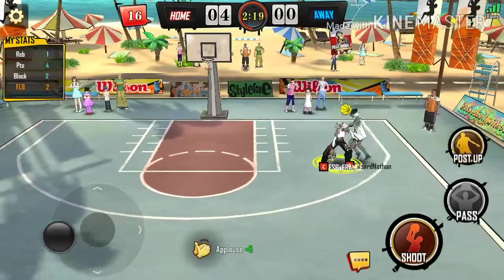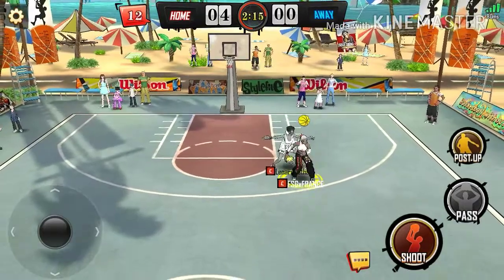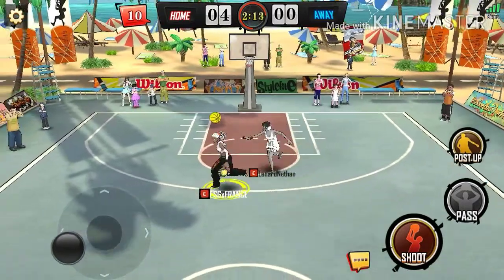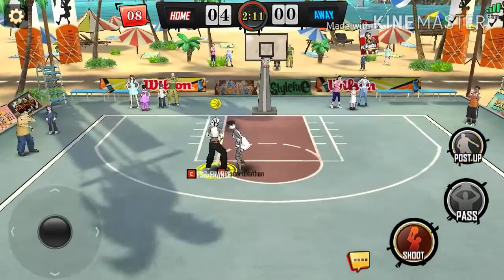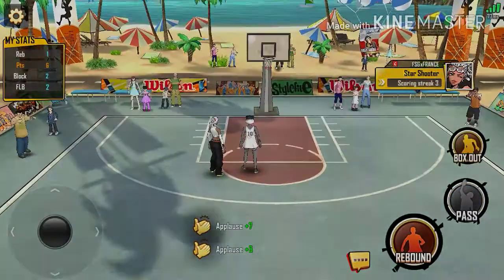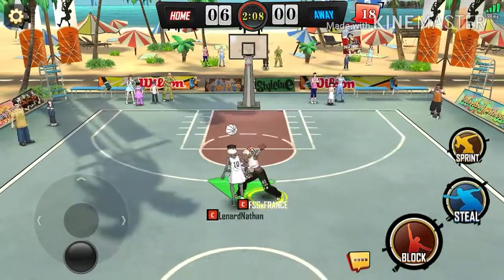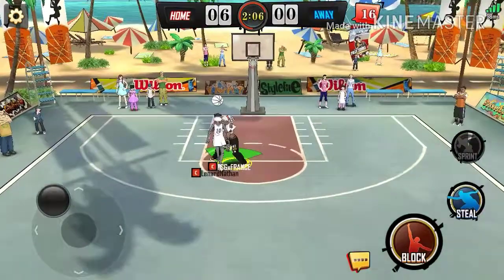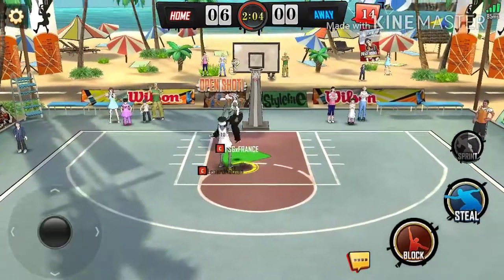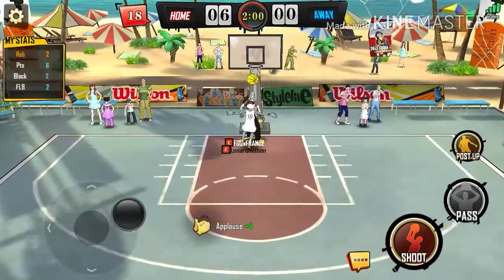Let's try our two-pointer like this. Okay, let me get this computer to do something real quick. He's definitely not — and I made it, we still made it! Okay, here we go, I'm trying to get this steal real quick. How did I not get that block? Oh, I thought I was gonna roll in.